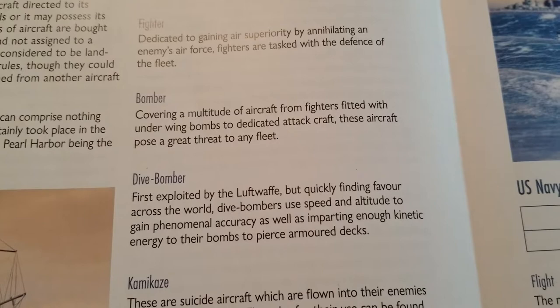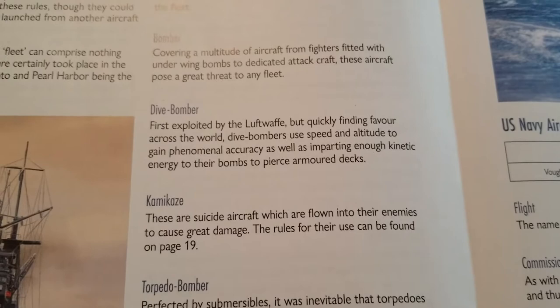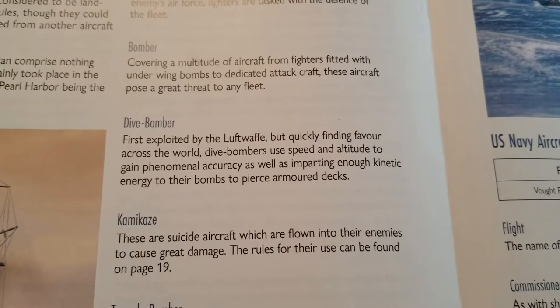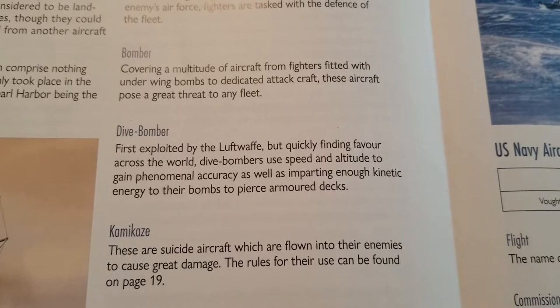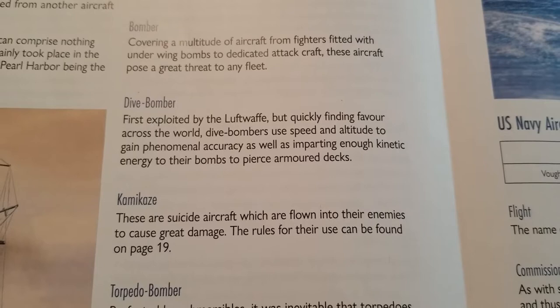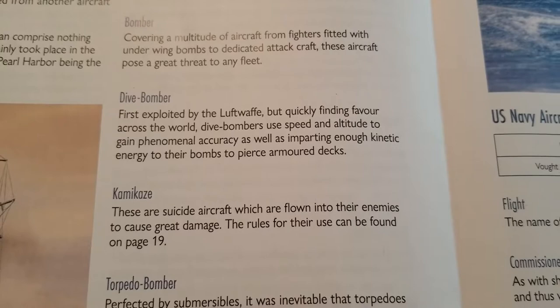Bombers in general terms are dropping more conventional high-altitude bombs. Dive bombers specifically are the ones that literally dive down and get in a little bit closer to drop their ordnance. First exploited by the Luftwaffe but quickly finding favor across the world, dive bombers use speed and altitude to gain phenomenal accuracy, as well as imparting enough kinetic energy in their bombs to pierce armored decks.